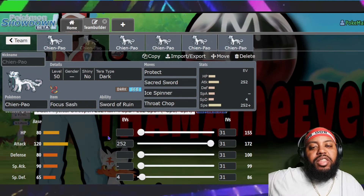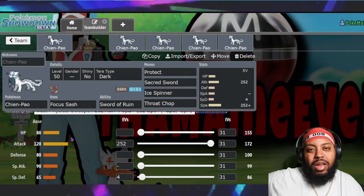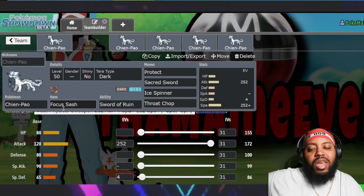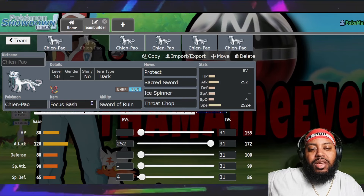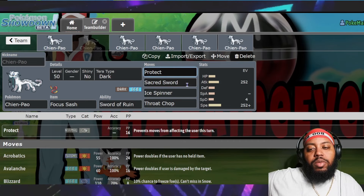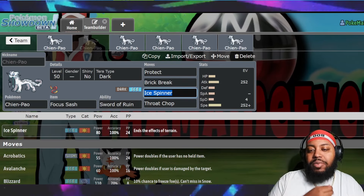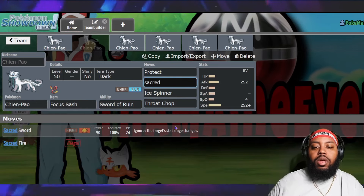The first set is very standard: Focus Sash. Looking at the stats, Chien-Pao's bulk is not great — 80 HP, 80 Defense, 65 Special Defense — so it won't be surviving many hits. Focus Sash is one of the most common items early in the format, letting you survive a hit, keep your ability active for more turns, and get big damage off. Protect is also included so you can keep yourself safe, and Sacred Sword to hit Steel types.